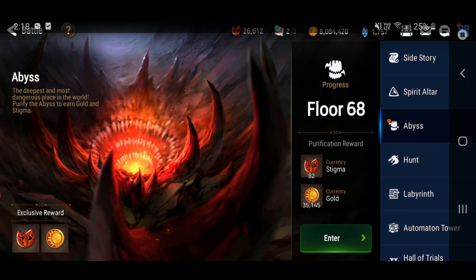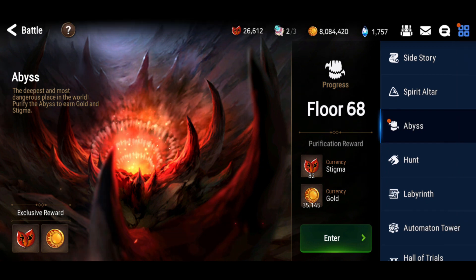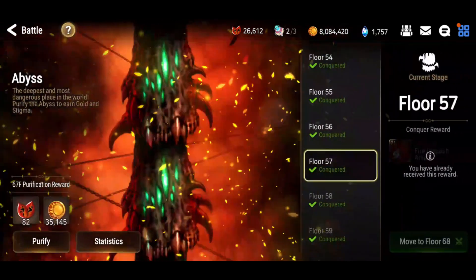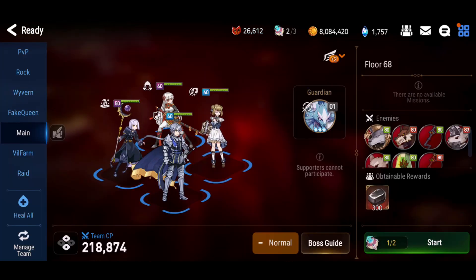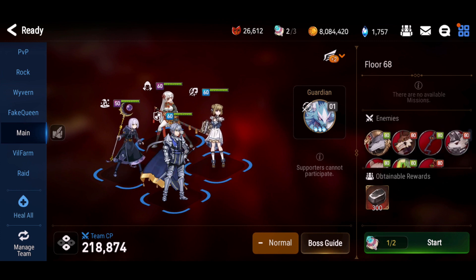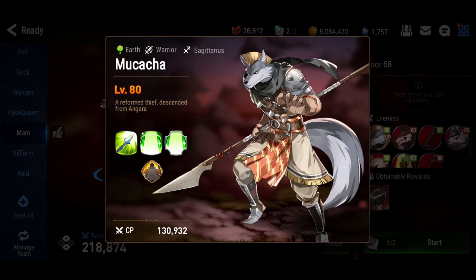Hey guys, Rover here. Welcome to another Epic 7 video. Today we'll be continuing in Abyss doing floor 68. The rewards here are 300 dark steel — like the previous floor, you can do six crafts if you have the Steel Workshop fully maxed. Moving on, we'll check the enemies for this floor.